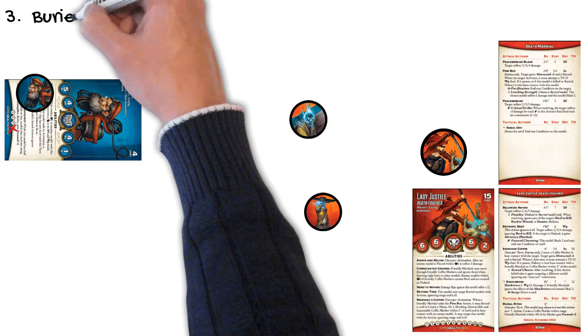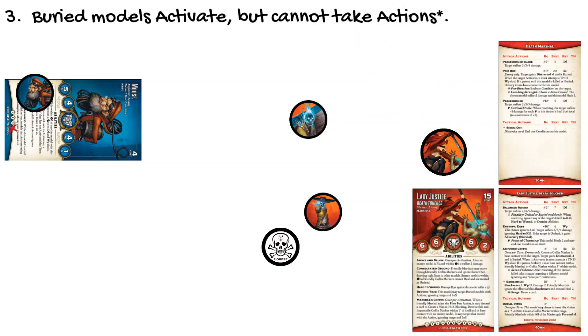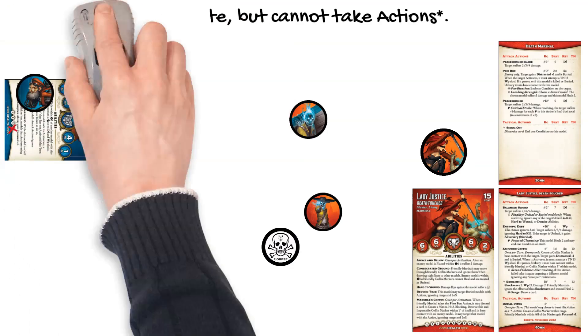Buried models activate but cannot take actions. The marshal crew and the M&SU crew alternate activations like normal, but when it comes time for Maus to activate, the arcanist player activates Maus but cannot take any of the actions on his card because Maus has no actions or abilities that say they can be taken while buried. The Pine Box action that buried him now requires him to perform a willpower duel, but we'll come back to that in a minute.